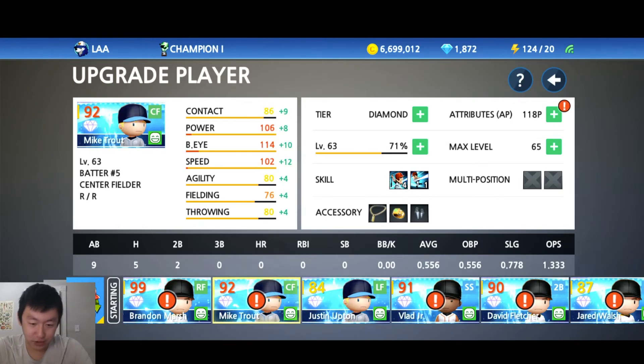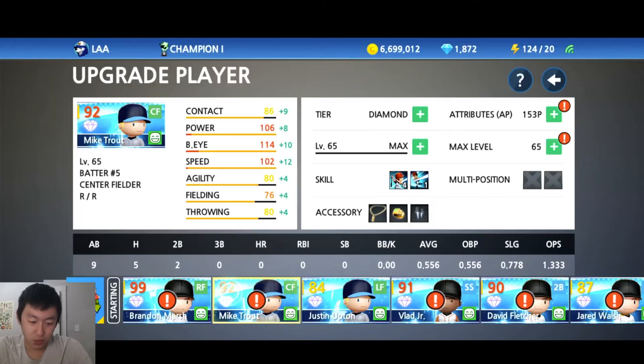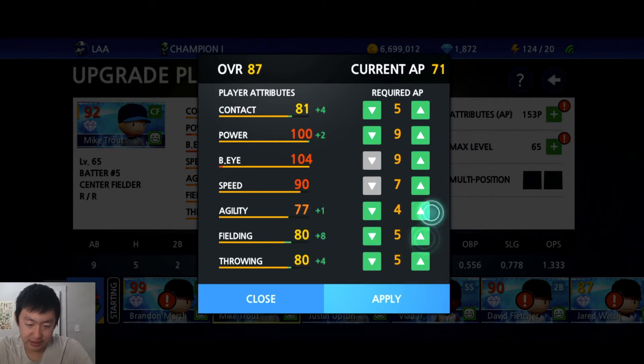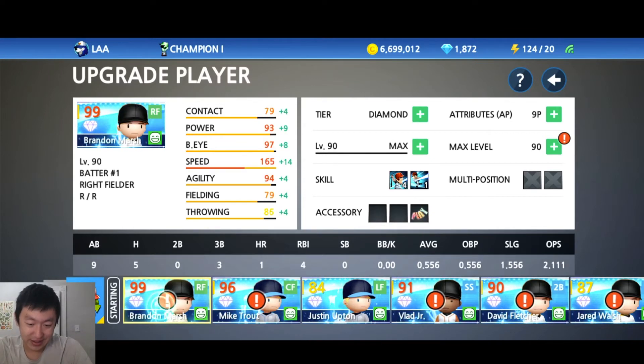I do want to level up my Mike Trout. I want to get him more well-rounded. Let's make his max level at least 90. I want him to be pretty good at everything — he is a center fielder, so we're going to level up some of his fielding stats. The speed has got to go up as well. Last 8 points — let's just put that all in speed. 92 overall. Mike Trout was 89 overall. What's it going to go to? 96 now for Mike Trout.